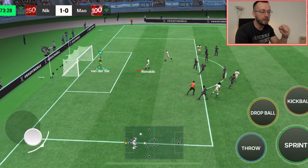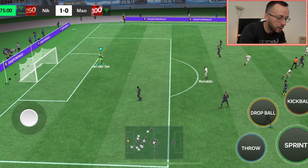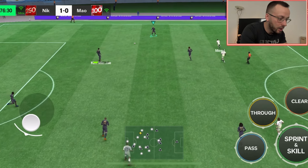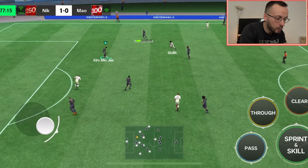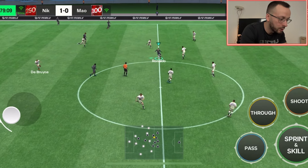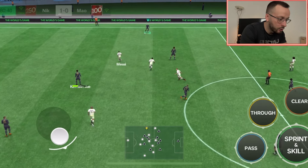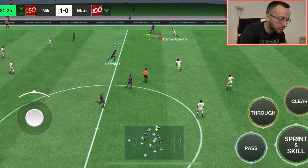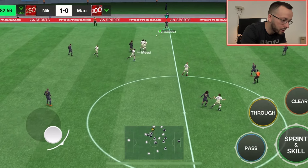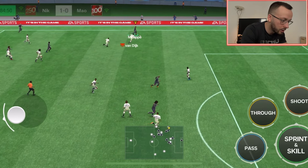Let's go! We defend this one — Van der Sar with great defending on the penalty here. And now let's slow the pace with the attack, let's try to regroup our midfield and attack. Okay, he's too aggressive but this attack must have 100% precise passes and timing.